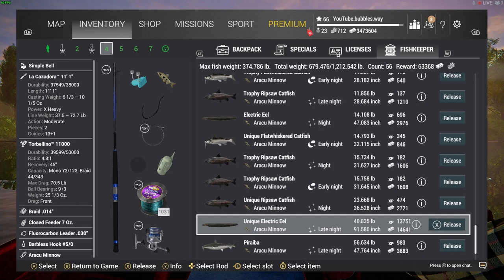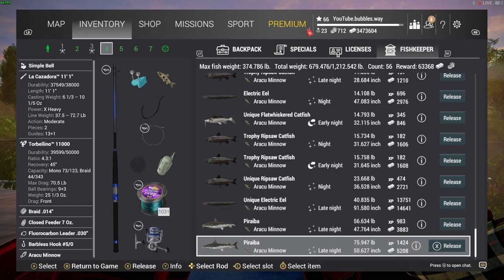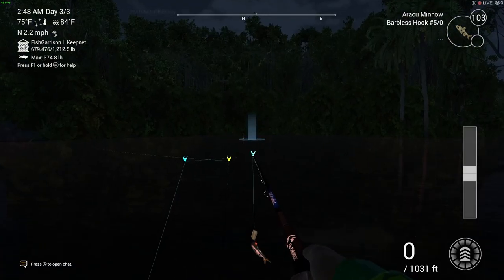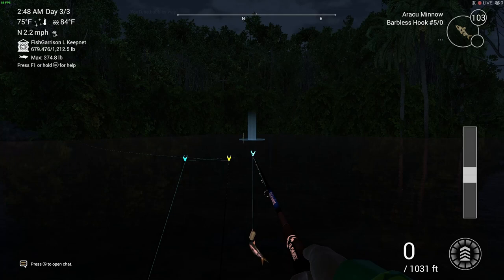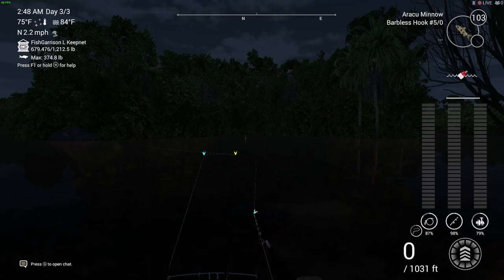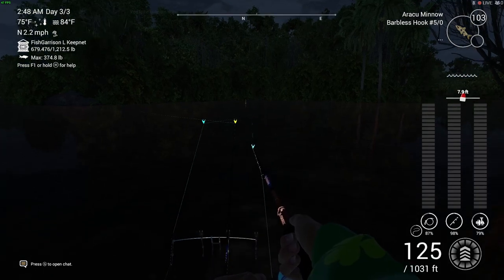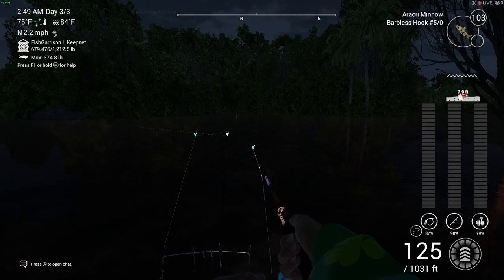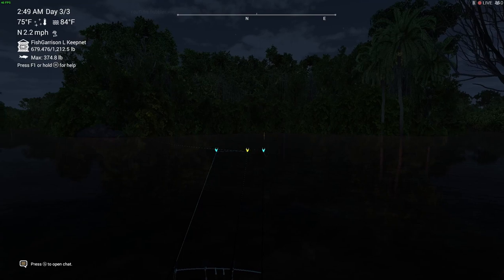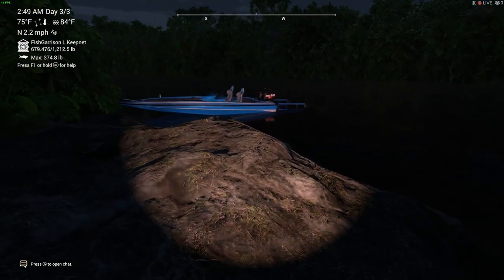I caught a couple of these so I'm going to add a few of those video clips in. You spawn at the dock — where the boat is, that's where you spawn — and I'm casting over to here. I'll cast just so you get a rough idea of how far to cast. I'll show you on the map where I am, but about 120 to 130 foot straight in front of me seems to work really well.